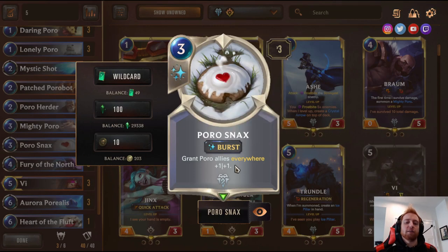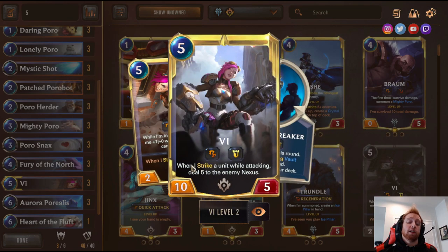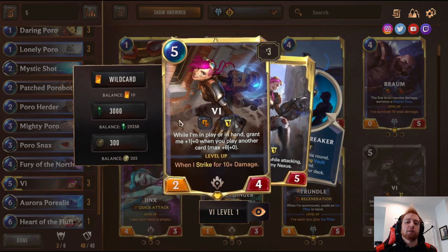Three Porosnax — the main card of the deck, grants Poro allies everywhere plus one plus one. Three Vi — kind of used as a generic removal or a generically good unit. She gets stronger fast because you're playing cheap cards. While in hand, she's a two-four that gains plus one plus zero whenever you play another card. So if you play three Poros, she comes in as a five-four. When you attack for 10 damage as a 10-four, she strikes and permanently becomes a 10-five; when leveled up, deals five to the enemy Nexus when she attacks. She also has Challenger and Tough.